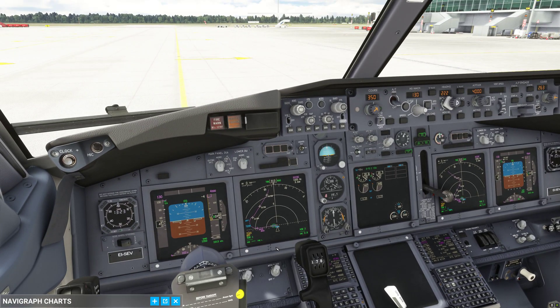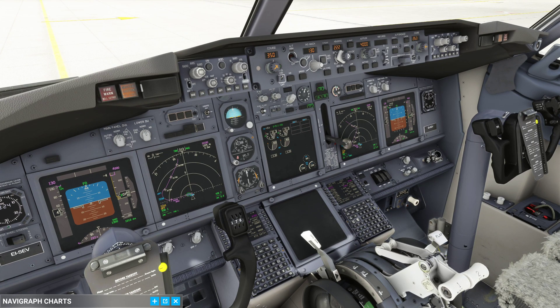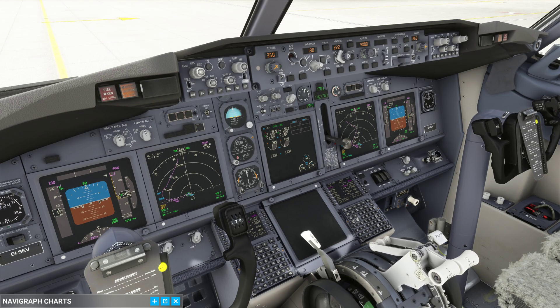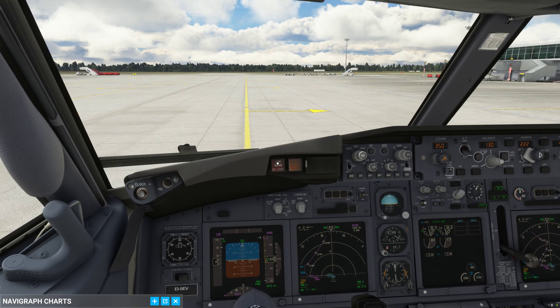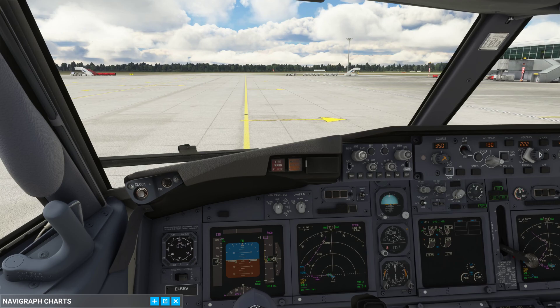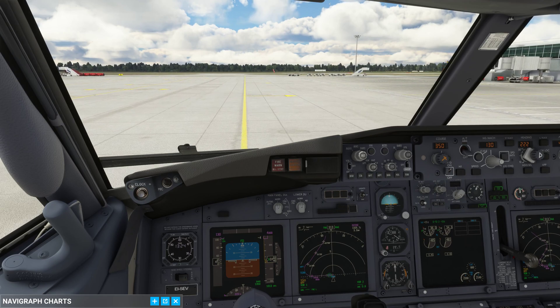Now some of you will know that in Airbus aircraft you have a takeoff config check — you have the same in the 737. Just move the thrust levers forward for a short while to about 70% N1, and if you don't hear any warning then you are all good for takeoff. Now in order to get the aircraft moving, use anywhere between 30 and 40% N1 — that is more than sufficient to get the airplane rolling. Don't use more than 40% N1, otherwise you are creating serious hazards to ground personnel.